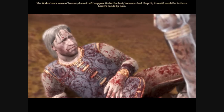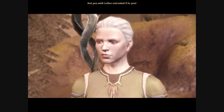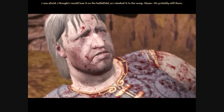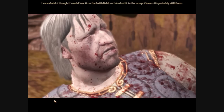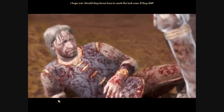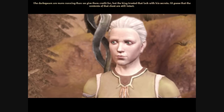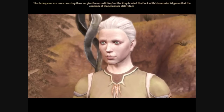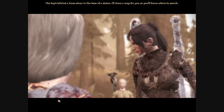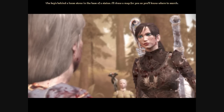More than that, there was a secret compartment where he kept documents concerning his dealings with Empress Selene and the Orlesians. Do you still have this key? I suppose it's for the best, however. Had I kept it, it would be in Bann Loren's hands by now. I was afraid I would lose it on the battlefield, so I stashed it in the camp - it's probably still there. The Darkspawn are more cunning than we give them credit for, but the king trusted that lock with his secrets. I'd guess the contents of that chest are still intact. The key's behind a loose stone at the base of a statue - I'll draw a map so you'll know where to search.